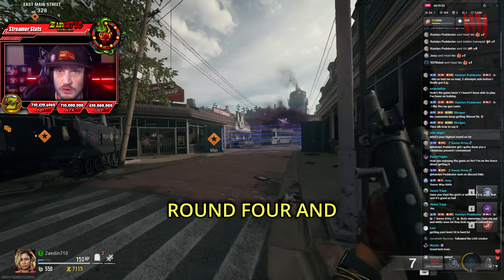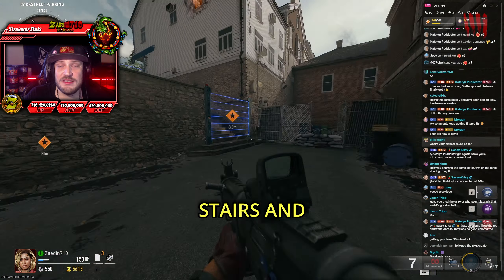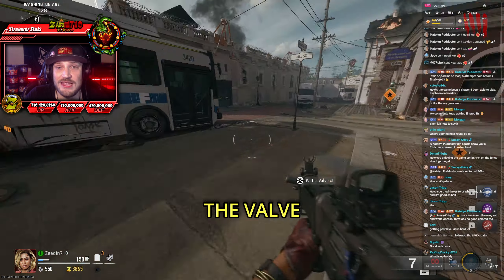You then want to save a zombie on round four, and then you want to head down the right side path. Now, you want to keep going up this path until you get up the stairs and towards the bus. Now, on the other side of the bus, you should see a store called Lily's Flower Pot. In front of this is a spigot.